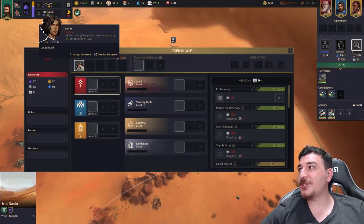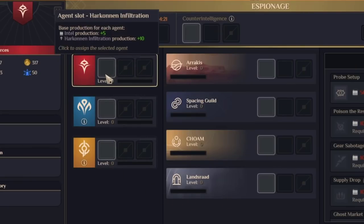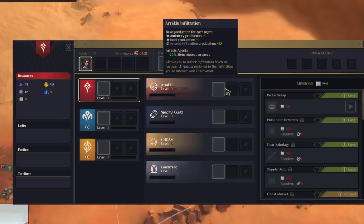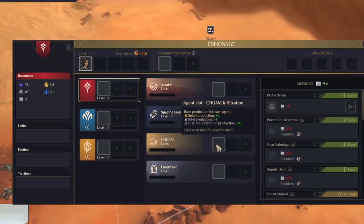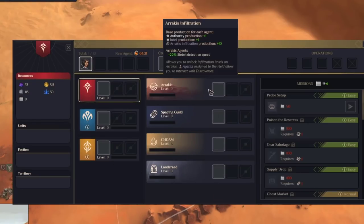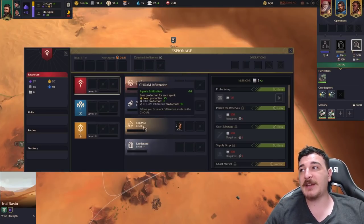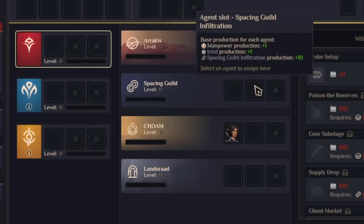We've gotten our first agent. We can use our agent for seven different things — we can assign it to infiltrate one of the three other factions, or assign it to infiltrate Arrakis, the Spacing Guild, CHOAM, or the Landsraad. Depending on where the agent is assigned, we get different bonuses. At the start I like to assign it to CHOAM so we get a few extra Solaris, but you can change them around whenever you need to.